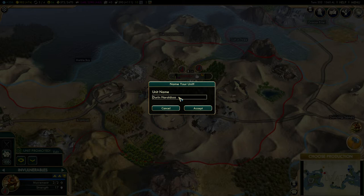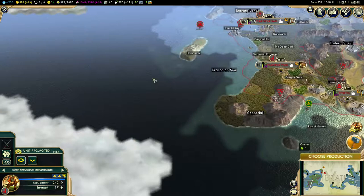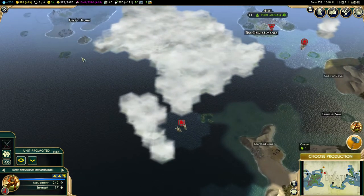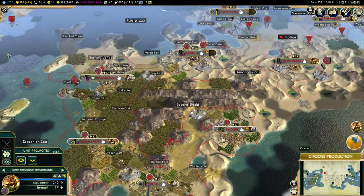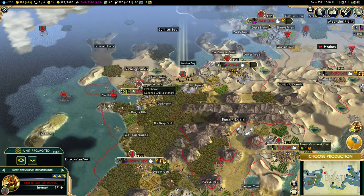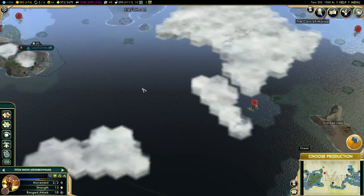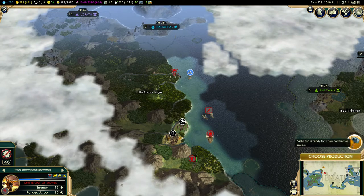We have quite a lot of this Haraldson clan. That doesn't fit — I'm going to have to get rid of one S, just so we can make it fit. I think I want to send these guys over to Dragon Hall. And Tidus Snow — fighting in rough terrain — I will send over here as well. 13 turns, that's quite some time.